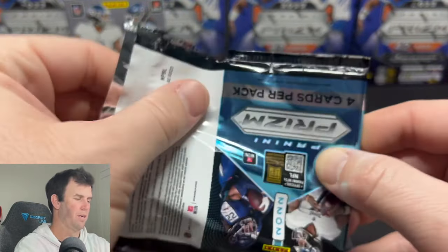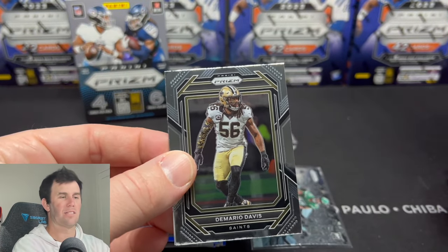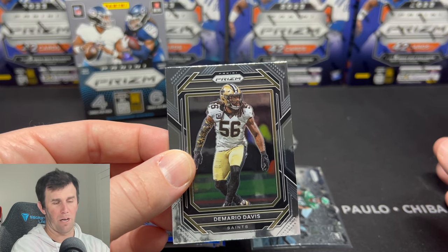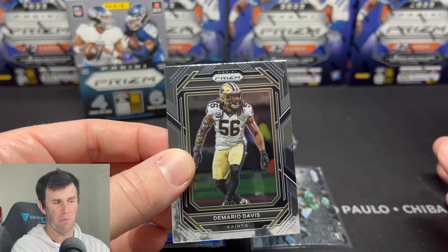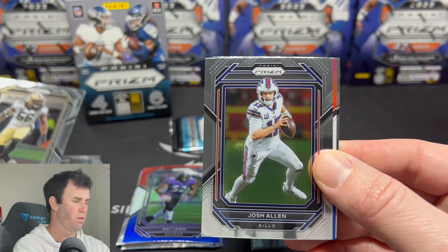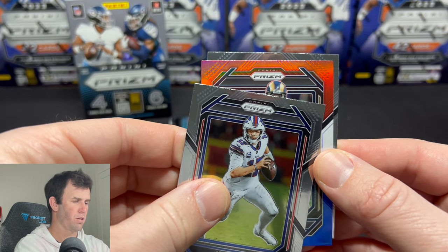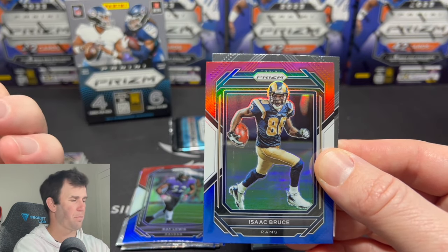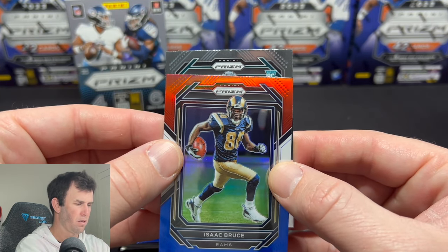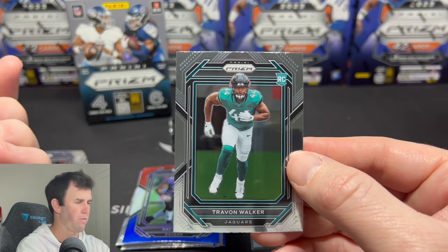This makes me want to get a hobby box honestly. I don't know what the price is — if the blasters are selling for $70, what would that mean? The hobby boxes are what, $1,200 maybe? Maybe more? They might be even elevated more. There's a Josh Allen. A Rams rookie. We're getting all the vets right now — a lot of vets in these packs. There's a rookie: Jags colors, number 44, Trayvon Walker.